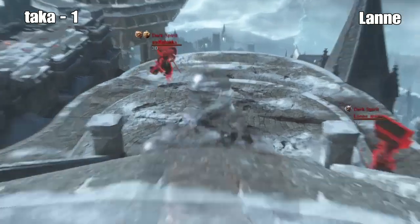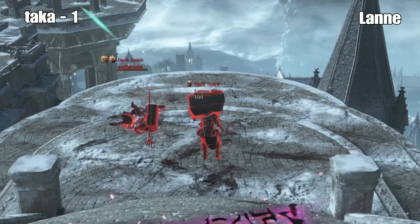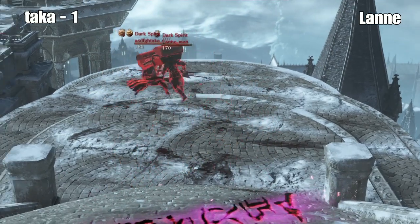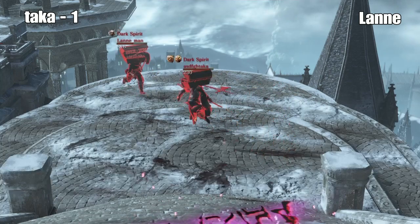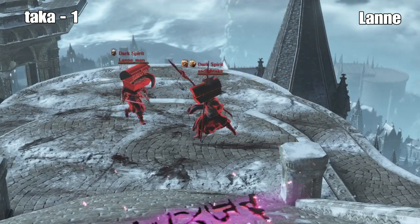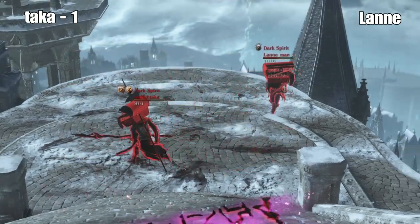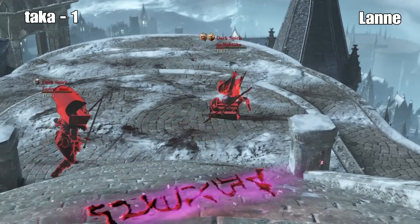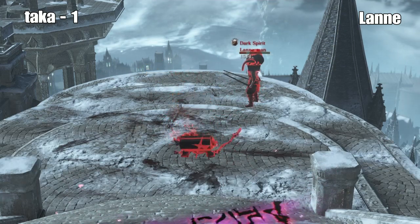Round three. Taka's up 1-0, first round being a double kill. Lanny with Godhards takes a hit from the red hilted. Taka almost went off. There's the dragon tailbone spear from Taka. There's the rolling attack. Lanny poised him out of it. Nice running attack from Taka, super close. Lanny gets the hit.